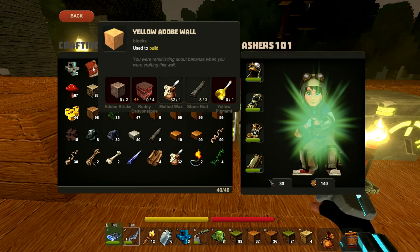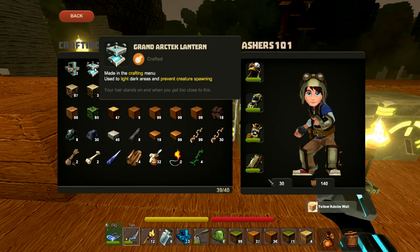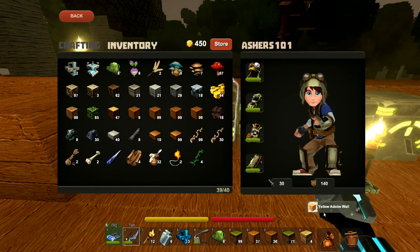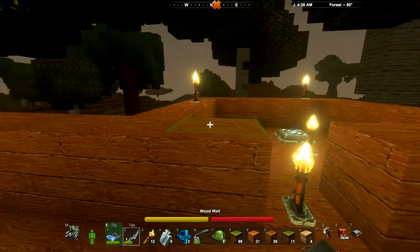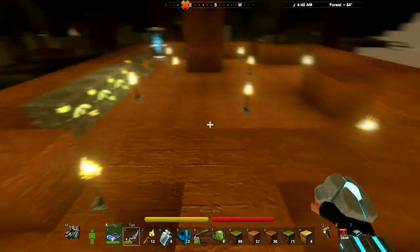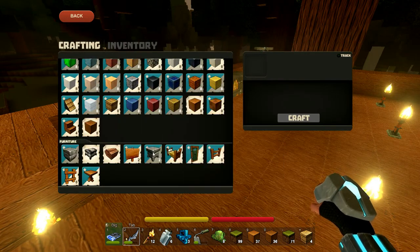Here we go — I got this off camera. I killed something, can't remember what, and I got this. If I right-click that, we have the recipe for yellow adobe wall. It was one of those shiny blue guys — the keepers. Yeah, it was one of them I killed. Okay, so now we can make a bed — we have everything we need for that.